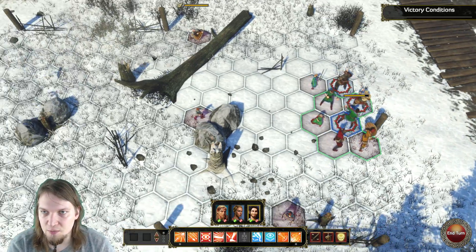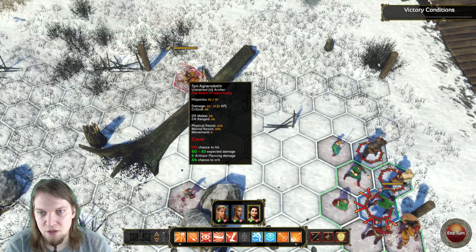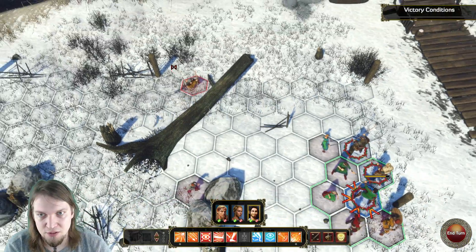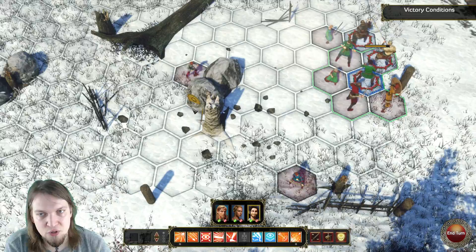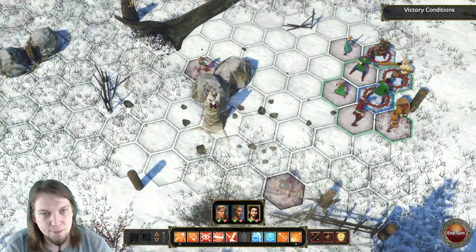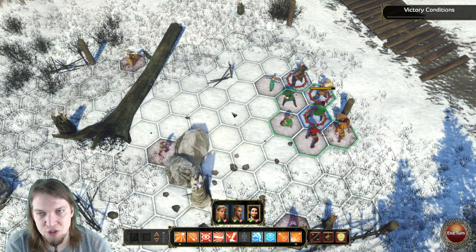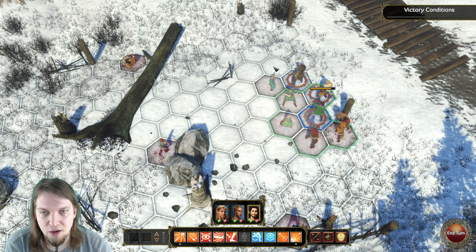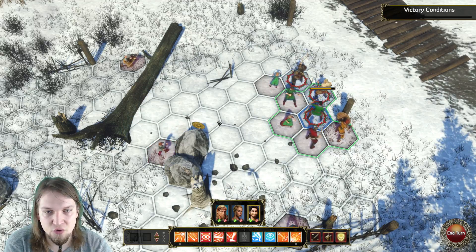The second concept is cover. There's full cover and half cover. This archer, for example, is in half cover as signified by the half-filled shield. Behind this rock, a character would have full cover, like this character here. Both provide complete protection, but the difference is that archers can shoot over half cover — they can't do that with full cover; they have to step to either side to get a shot off.